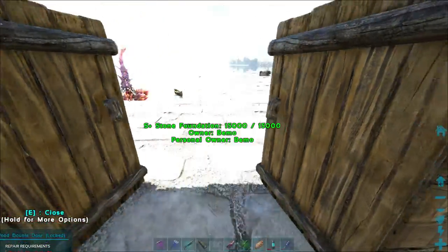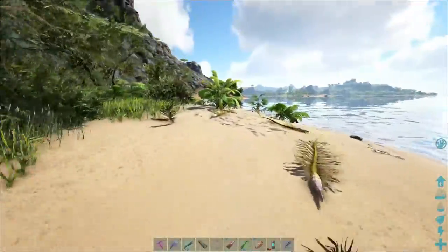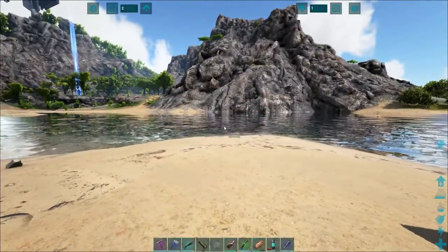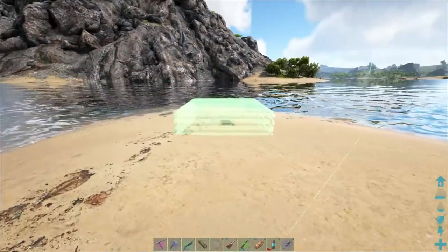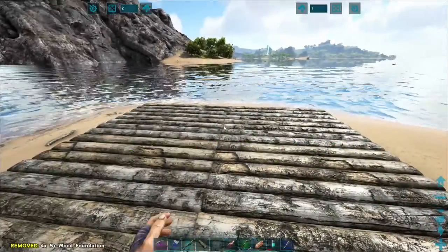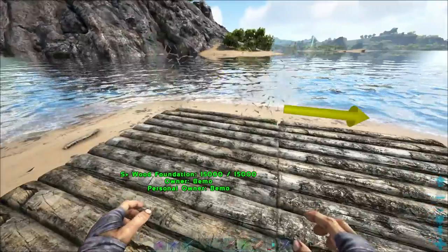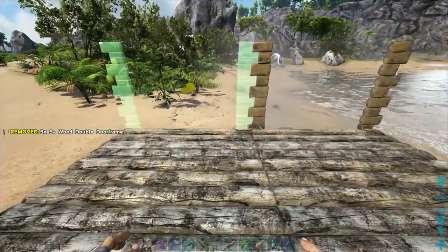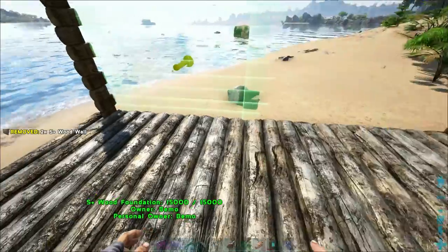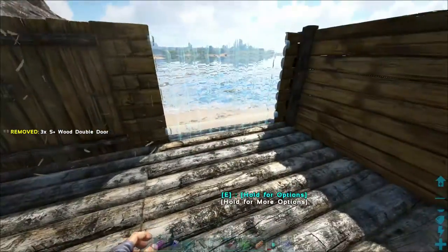So we're going for low-level Hesperonis. There's a whole bunch of them out over here. Hopefully we're at a range of our plant species turrets. The lower level the better, just because we're using them for eggs — don't need them for breeding or anything. The lower level will be faster for us to tame up. I don't know how many fish we're going to need. Their preferred food is the Sabertooth salmon, but we don't have any of those around here, so it's not going to work like that.